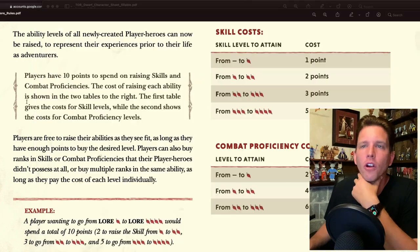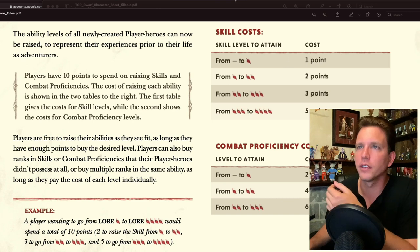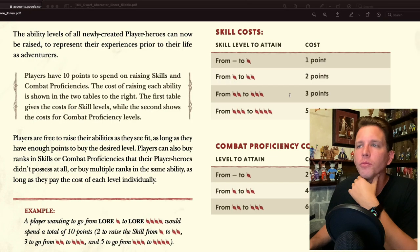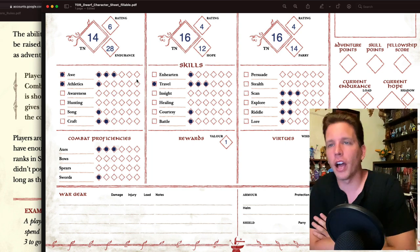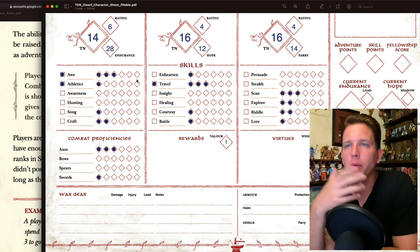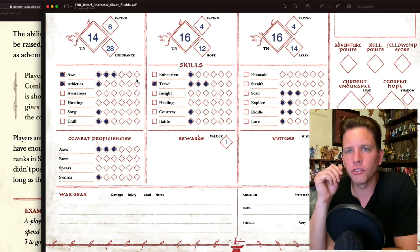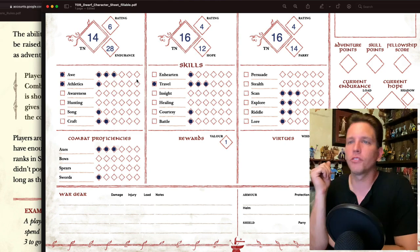With the four remaining points, I'm going to raise Hearten from zero to one — that's one point — because I should be a little inspiring with this character concept. That leaves three points. I'll use those to raise Awe from two to three. I have this loose character concept of a rather lordly dwarf who has made his way in the world killing orcs with the edge of his axe, and he has this awe-inspiring quality, good at heartening others.